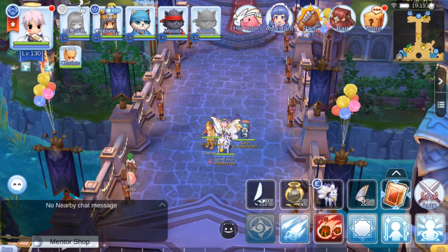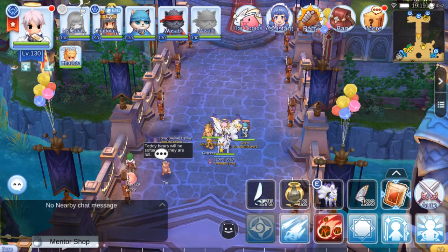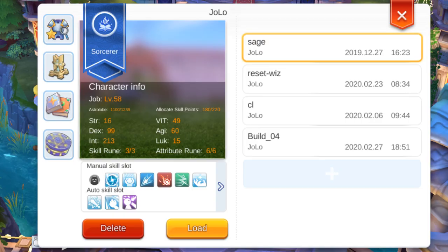Hi guys, today I'm going to share with you my latest skill build for boss hunt and dungeon raids. If you're a longtime subscriber, you might have seen my first build last year, which was mostly for low to mid level MVPs like GTB, EDGA, and Orclord. This new build can be used to solo kill high level MVPs depending on your gear, and also for party raids like Oracle and Thanatos. So without further ado, let's go and reset our skills first.